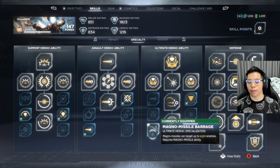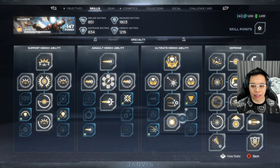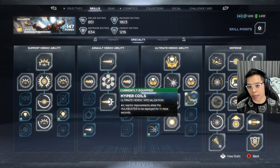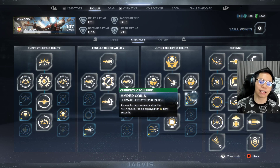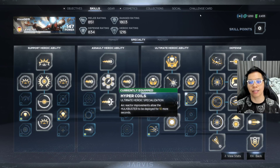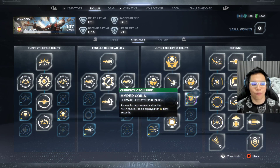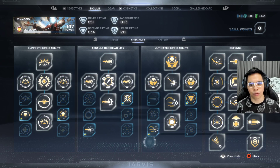For my ultimate — the Hulkbuster — I chose extra missiles plus 10 more seconds of Hulkbuster duration. When you put out the Hulkbuster, keep hitting with melee — Square or X for Xbox — until your intrinsic meter is low. That's when you want to fire all the missiles, because if you fire them right away it uses up the whole intrinsic meter. So keep hitting melee first, then fire all missiles once the meter is very low.